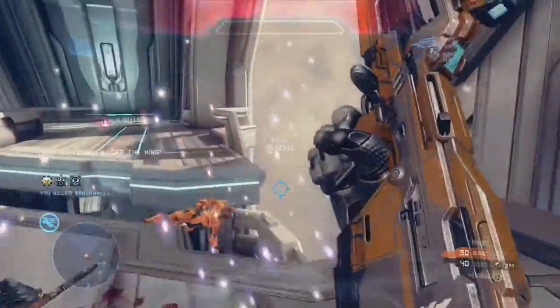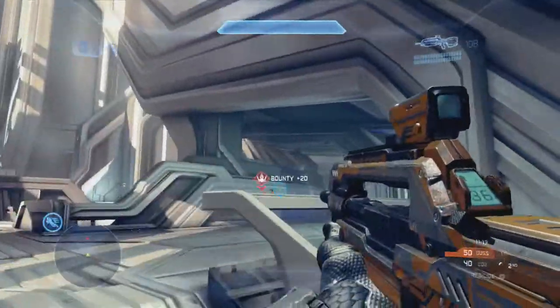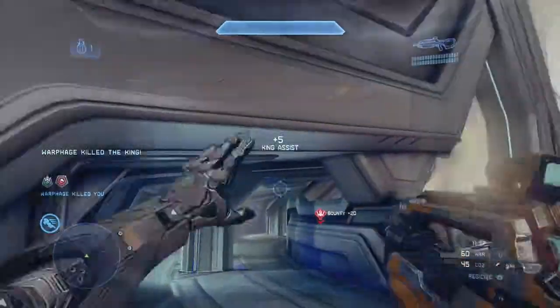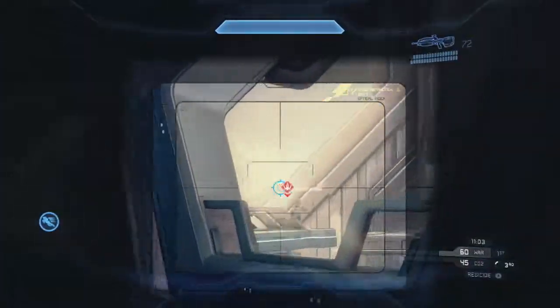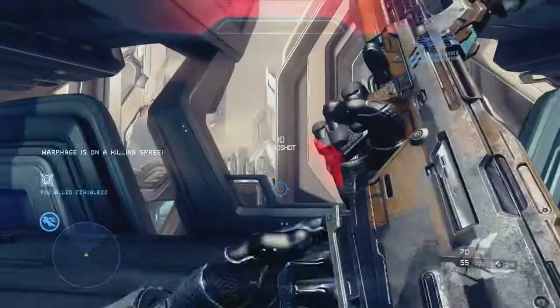That's just how it is. I recommend just hunting the king down, especially in the beginning of the match. Toward the end of the match it doesn't really matter as much, and I'll explain more about why later. In the beginning you should go for the king primarily, and you'll see that's what I'm doing. I get shot from behind, turn around, and manage to get a nice kill.